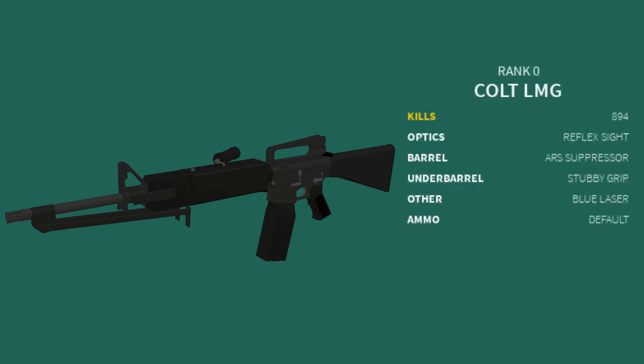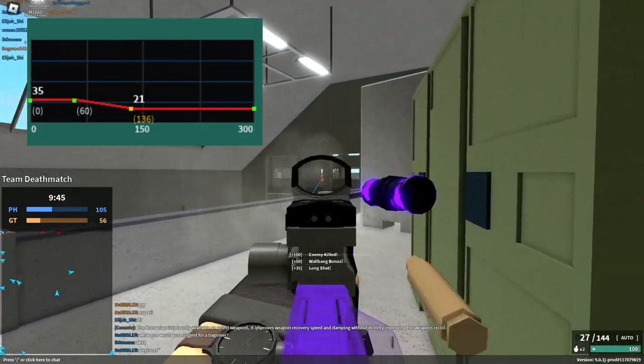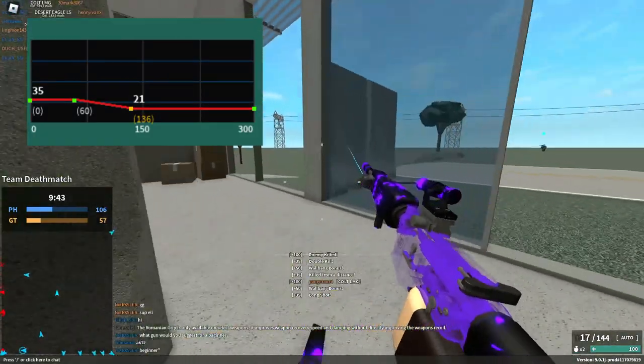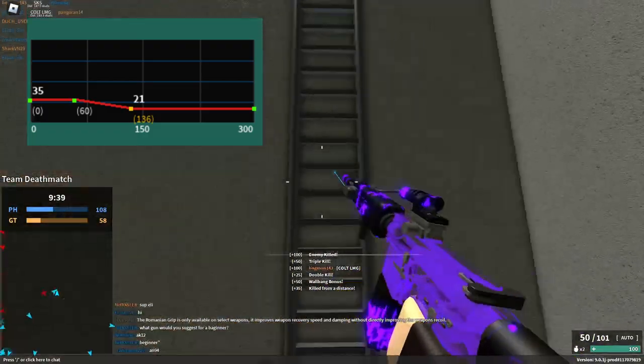For the Colt LMG, you're going to have either a Delta Sight or a Reflex Sight, the ARS Suppressor, Stubby Grip, any laser, and default ammo. This gun is able to 3-shot up to 60 studs and 5-shot from 136 studs with incredibly low recoil.